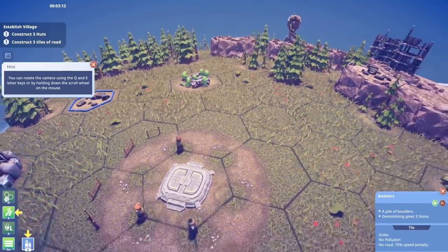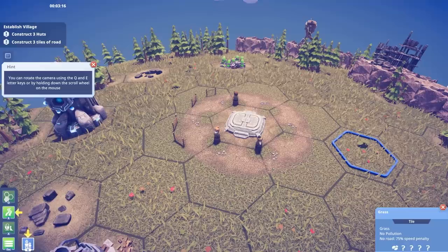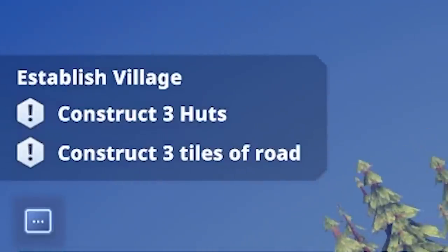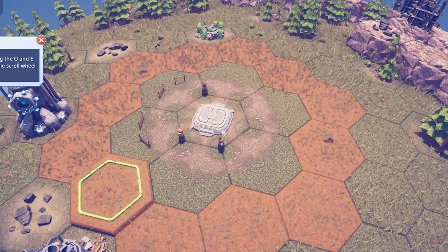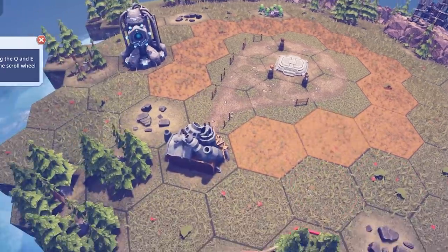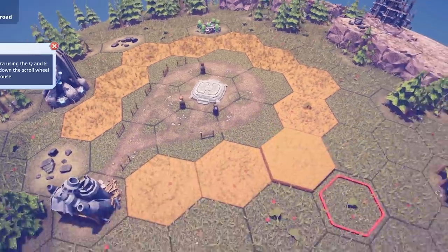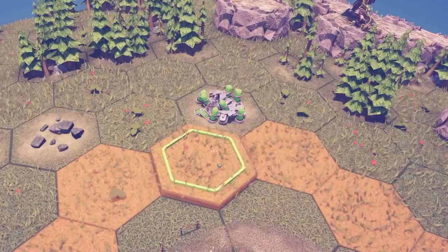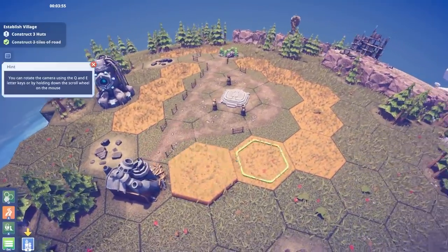We've got to build a village which consists of three huts and three tiles of road. There are some little arrows down here — build some road. I literally just clicked it and I made the Millennium Falcon! I don't know where I want my road to go. There's not a lot on this planet... or is there? Maybe we'll go up to the ancient technology and then over that way.